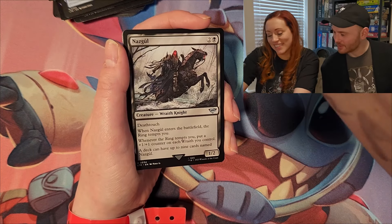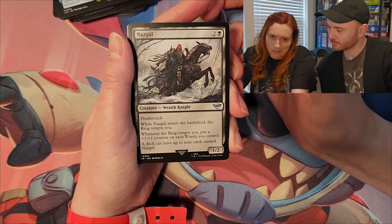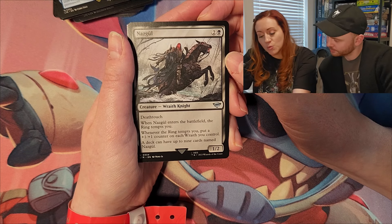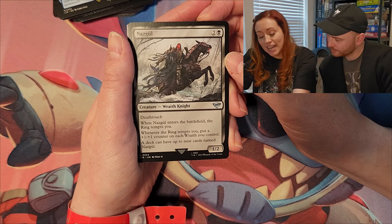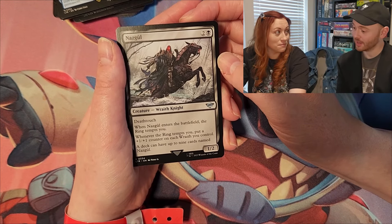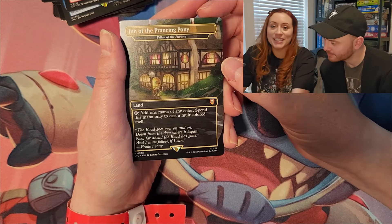Nazgul, the wraith knight — death touch obviously. When Nazgul enters the battlefield, the ring tempts you. Whenever the ring tempts you, put a plus one plus one counter on each wraith you control. A deck can have up to nine cards named Nazgul — which makes sense thematically.